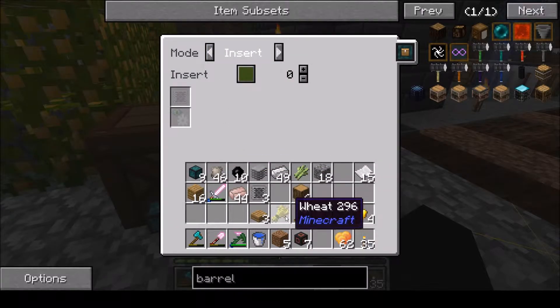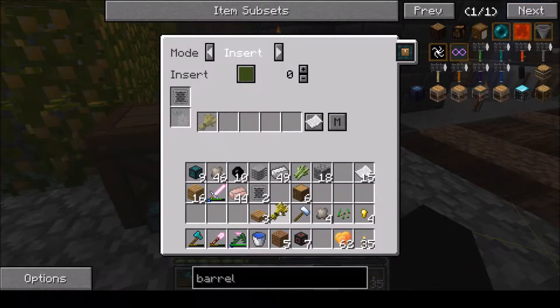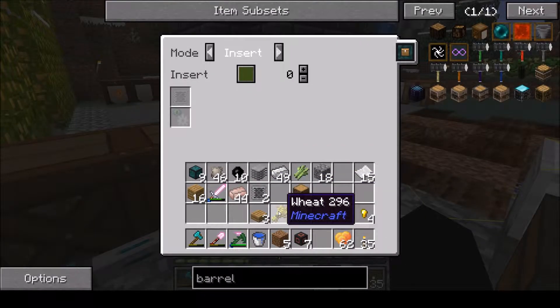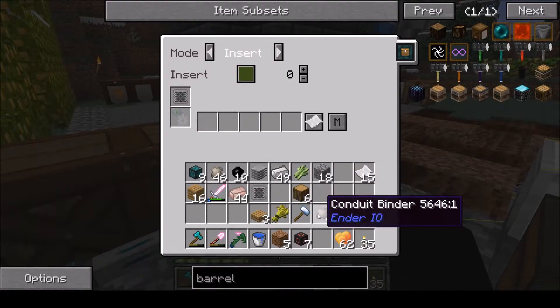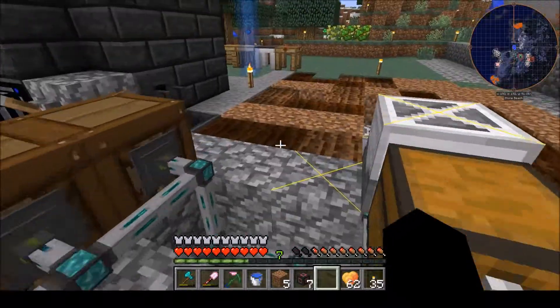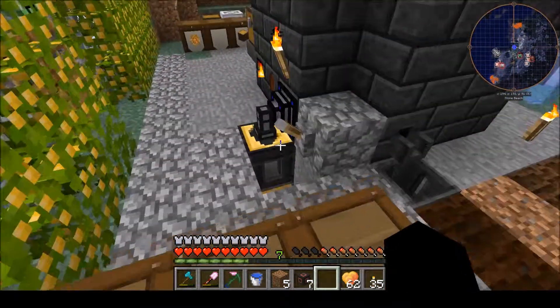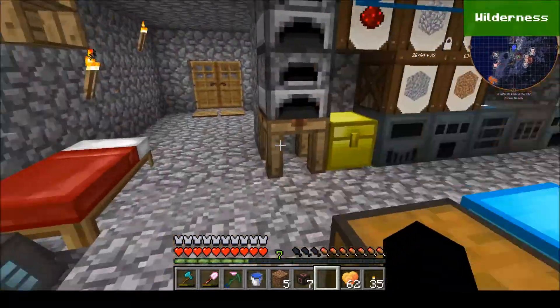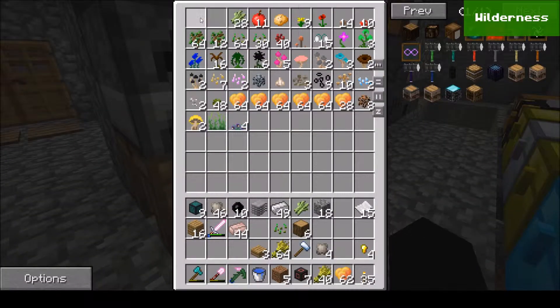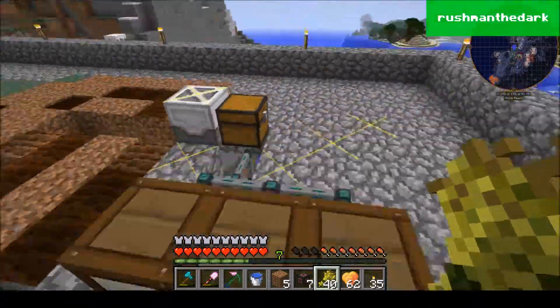Insert. Priority minus one — actually, we'll go to just priority zero. And this will be insert. This will have a filter for wheat. And this will have a filter for seeds. And this will have a filter for seeds. Right? Right.